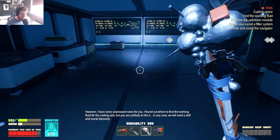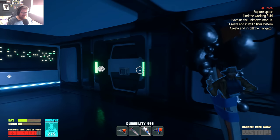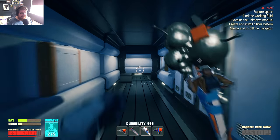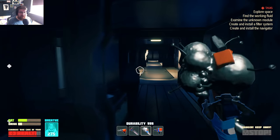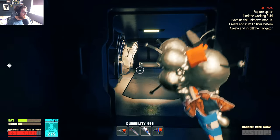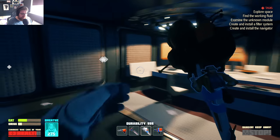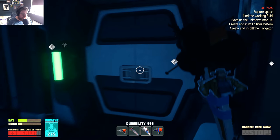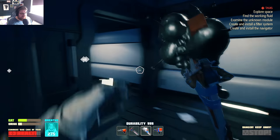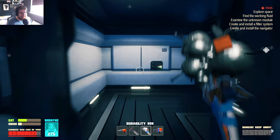I have some unpleasant news — I found out where to find the working fluid for the cooling unit, but you are unlikely to like it. We will need a drill and moral depravity. A drill and moral depravity — cool. I feel like we're going to be drilling some corpses. We now need to find the working fluid, examine the unknown module, create and install the filter system, and create and install the navigator. That's going to be all for today — thank you very much for watching and I'll see you next time!